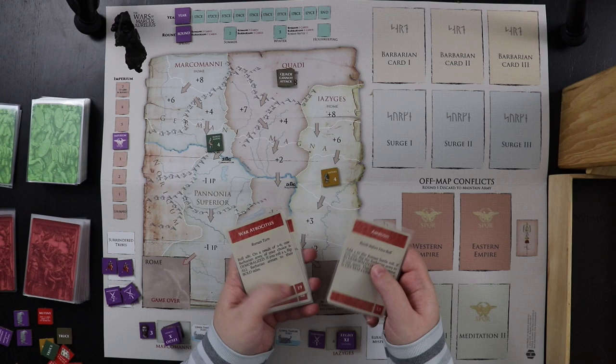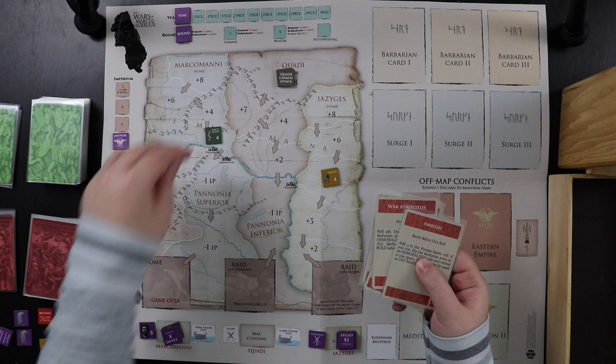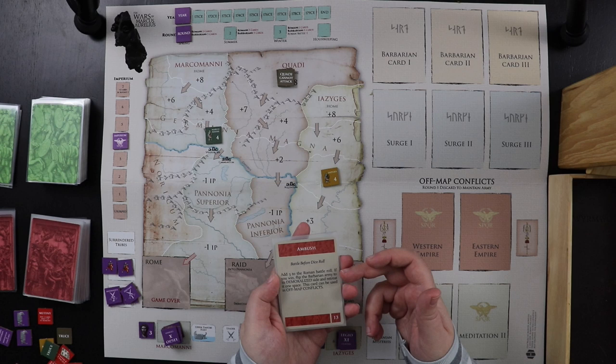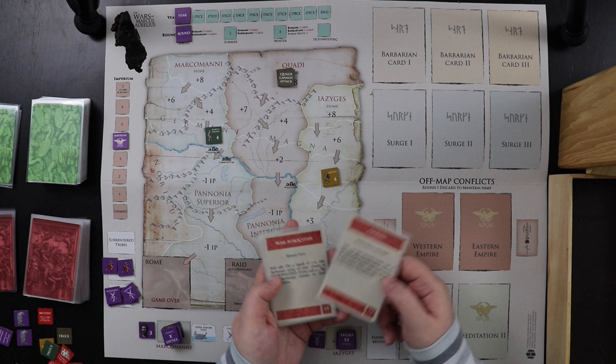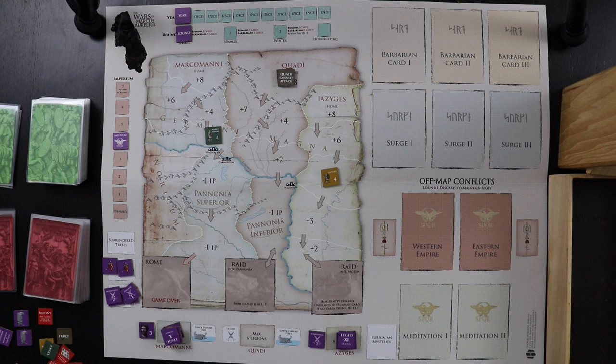Right now all the armies are unbold, but if we defeat them or use something like War Atrocities, you can flip them to a demoralized side where their attack value is reduced. This can also happen to Marcus Aurelius — if he gets a little sad, his attack value drops from 3 to 1, so keeping track of morale is important. We also have an Ambush card: play it in battle before the dice roll to add 3 to the Roman battle roll.